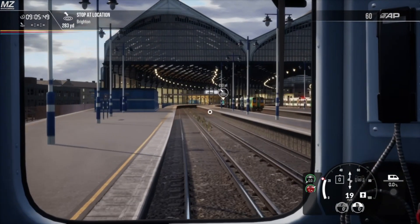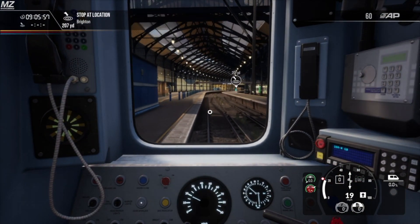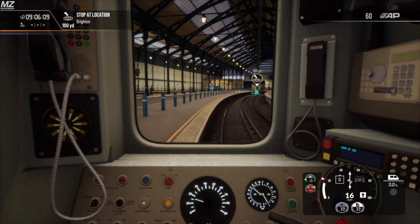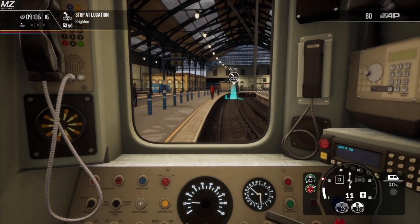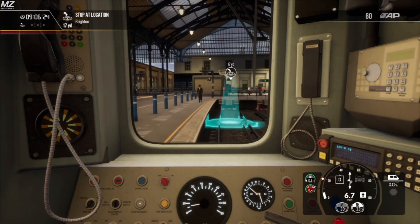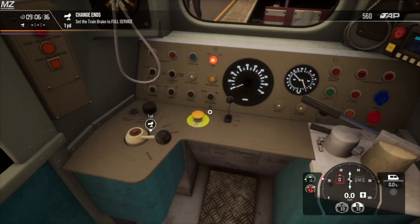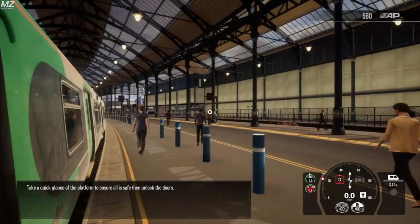Here we see a 313 in Brighton - real cool. It reminds me a lot of operating the 314 on Cathcart Circle. I only wish we were able to operate a six-car variant instead of just three-car variants the whole time - I really do like operating longer trains. Let's bring it to a smooth stop, turn our DRA on, full service brakes. Take a quick glance at the platform to ensure all is safe, and then unlock the doors.